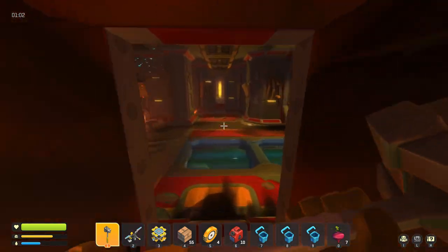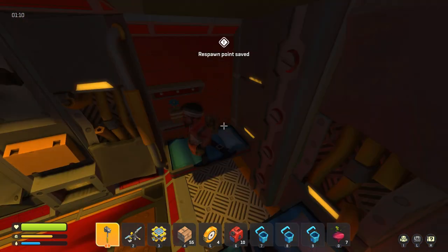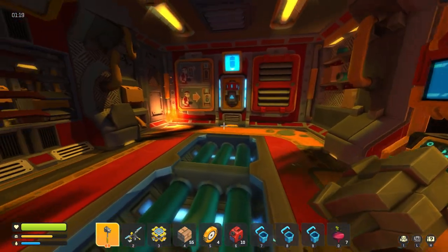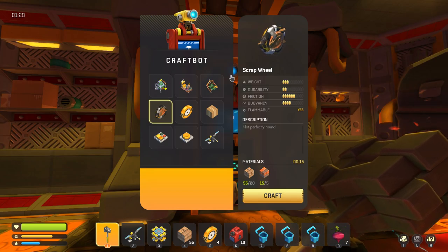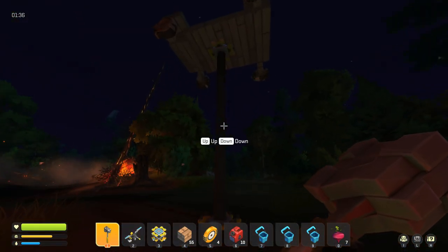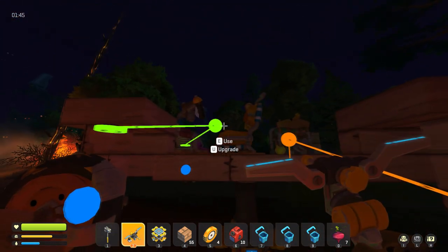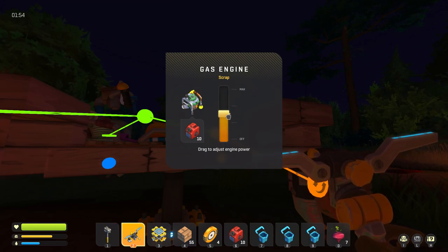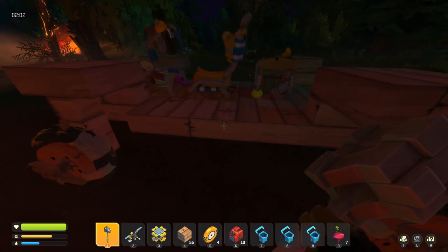A few more things to scavenge out of the damaged dropship and then we can take off. Make sure our respawn point is set just in case we die. We'll take this locker as a good storage compartment for the future. Unfortunately we can't take the master battery back, but we'll find new ones. Thank you craft bot — it's time to hit the road! Lower the rover down. One last thing: need to connect the controls so the rover doesn't take off without me.